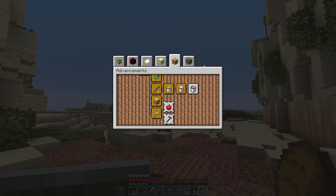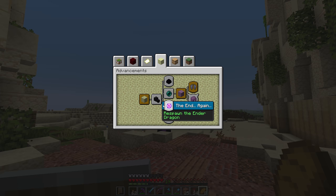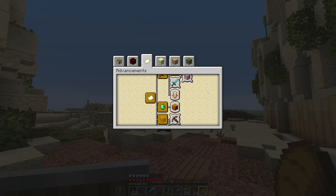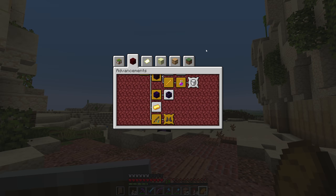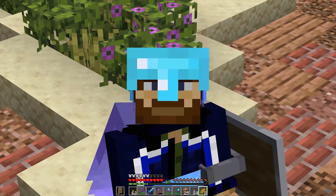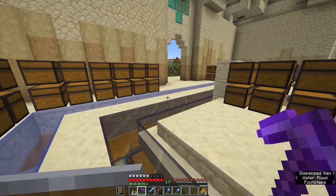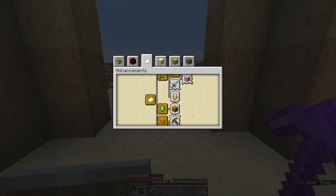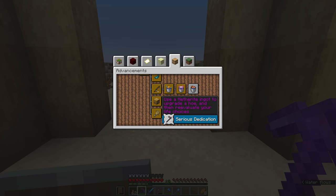There are still a bunch of things in these other advancement tabs that we haven't done. There's freeing the end which we can't do yet because the other empires are still planning a group dragon fight. There are things in adventuring and the nether we can do. I think we can try and check off as many advancements as we can reasonably do, then call ourselves the most advanced empire. Getting a full suit of netherite armor is one of the advancements, not to mention the netherite hoe.